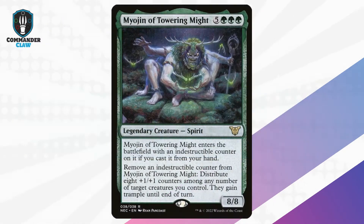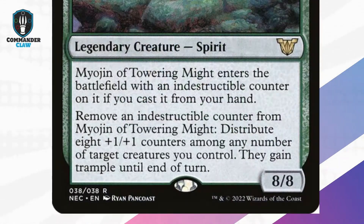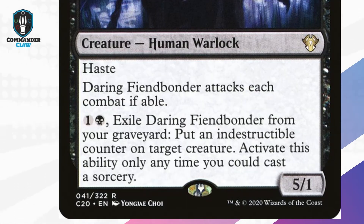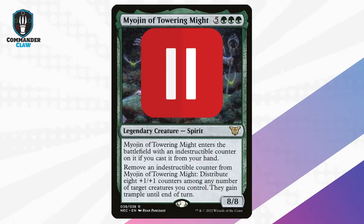Myojin of Towering Might: here comes the big stompy green creature at an 8/8 without attributes. Accept an indestructible counter if you cast it from your hand. You will have another way to add an indestructible counter to him using Daring Fiend Bonder, who you just happened to mill. Then his ability can only be used from the graveyard — your opponents never saw that coming.